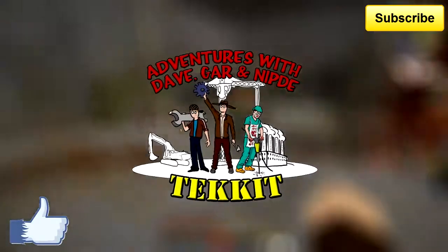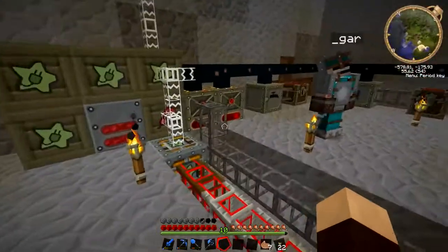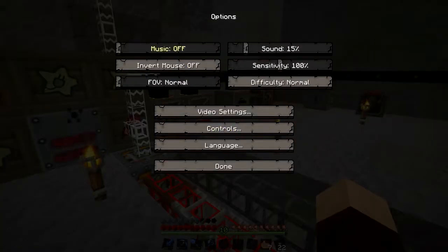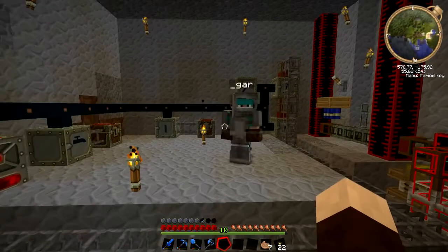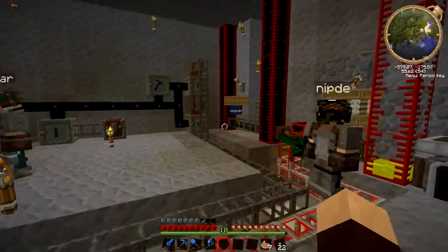Alright guys, how are we getting on? Welcome back! I filled up quite a lot of the refined oil tank in the other episode, as you can see. I've taken on most of the buckets out here. I'm really keen to get some red power on the go, so I'm going to make a red alloy furnace.